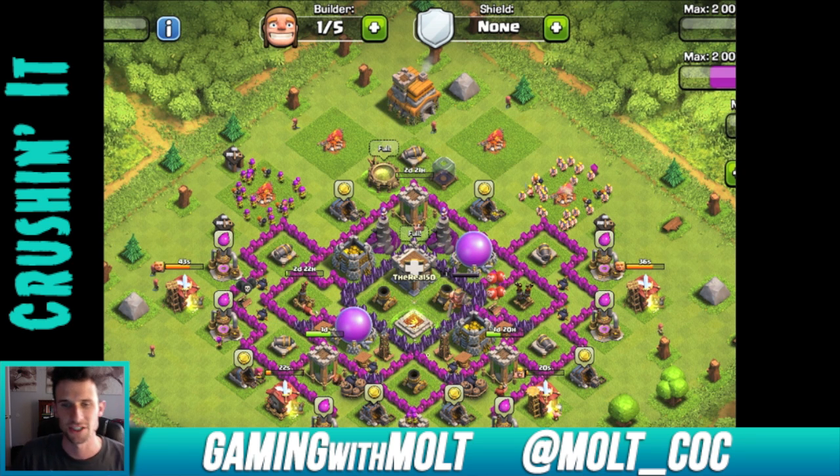Just like I said about the last guy, you do have your mortars in a triangle, but these two are fairly close to each other. If somebody dropped three lightning spells right here in the center, they would take out both of those mortars, which obviously you don't want. I might consider moving those out to where the air defenses are, so that two of your most important defenses aren't right next to each other. You are doing a good job upgrading your walls — your center core is all the way upgraded, which is completely necessary.